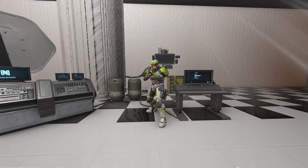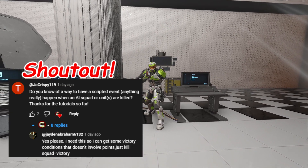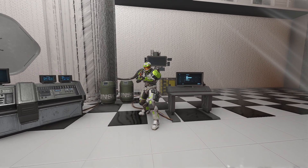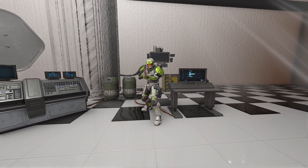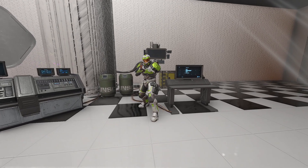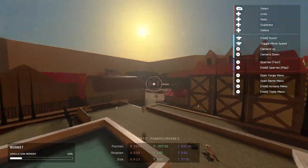It feels good to be back. This request is from Jackrispie and Jaden Abraham — they're wanting to know how to make something happen when you finish off a specific squad of AI, such as ending the game. That's super easy. This quick tutorial will show you how to set this up to trigger any script you want based on a squad being finished off.